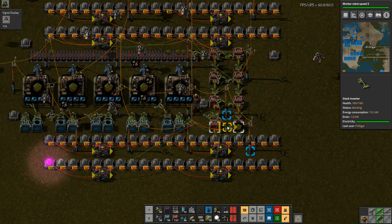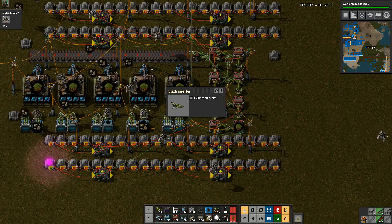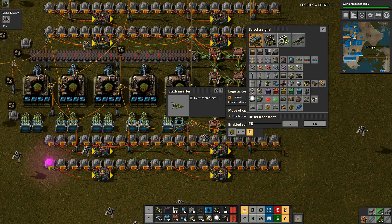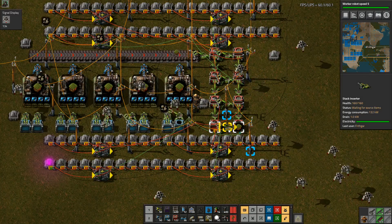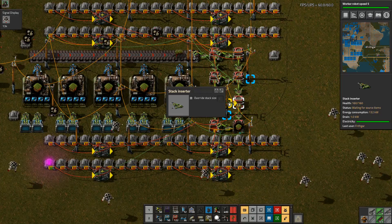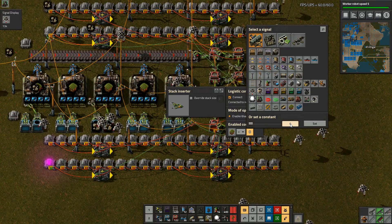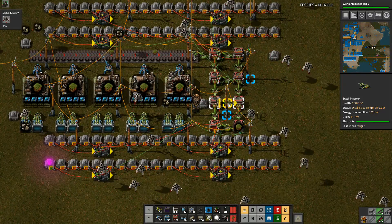I could do something quite complicated with this. That one there will work when we've got below 4800, so I'm going to go into the logistics network and set the enabled condition: when landfill is less than 4800. That one will work so long as we've got less than 4800 - as soon as we get more than 4800 that one will stop working. Up until that point, this one here I'm going to do the opposite - it will only work when landfill is greater than 4800. That one has stopped, it's only going to work when it's above 4800.